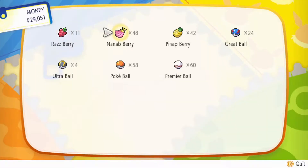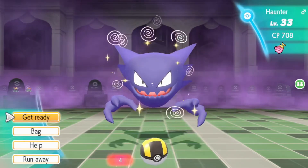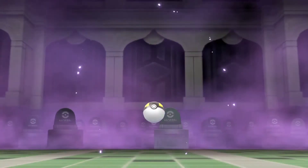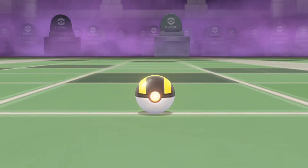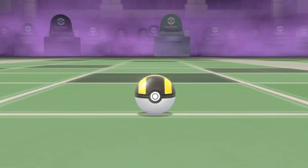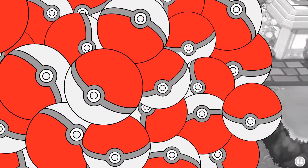You can also catch Gastly here — evolving that one might make it easier for you to find one. How high the spawn chance is depends on which floor you are on; it is highest on the second floor. It is not hard to catch them, but they move around a lot, so use a berry to make them stop. Good luck!